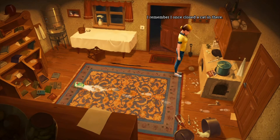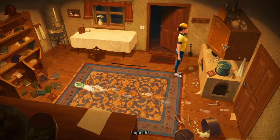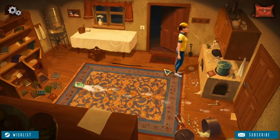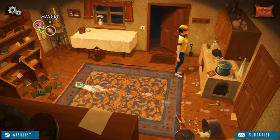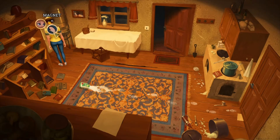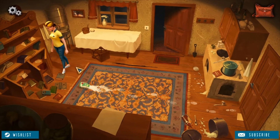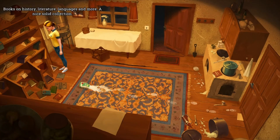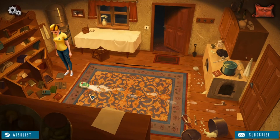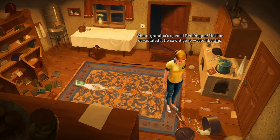I remember I once closed the cat in there — it didn't like me very much after that. They covered nothing extraordinary here. There are some batteries in a bottle of Garrison. There's a tiny magnetic bottle opener — I honestly have no idea what this is. A book on history, literature, language, and more.